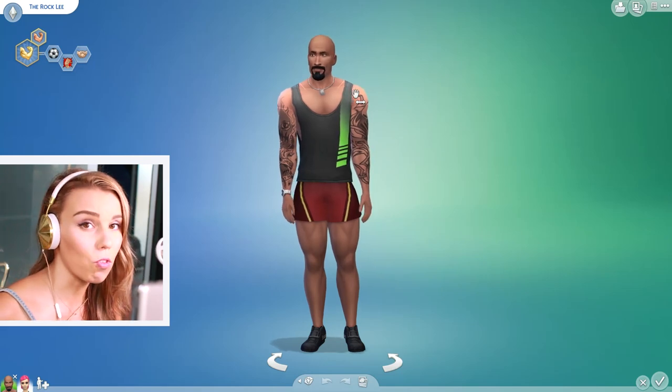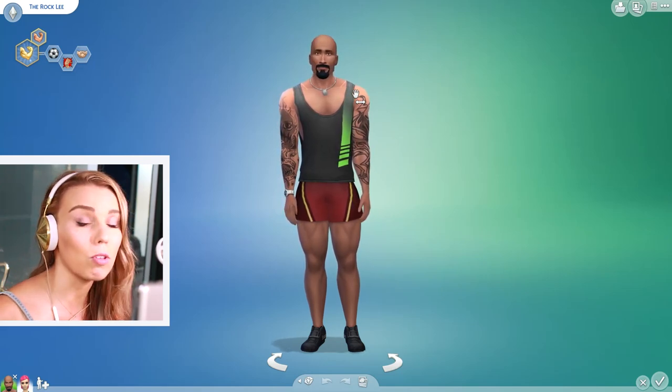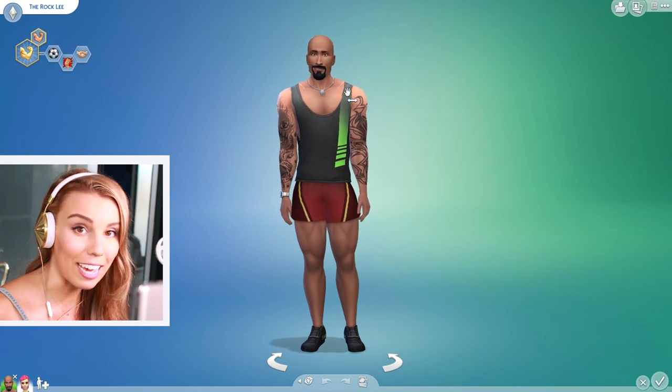The next game pack is Sims 4 Spa Day, focused on health and wellness. It gives your Sims the ability to visit a spa lot, use a sauna, take a mud bath, or do a yoga class. A highlight for me was the build-and-buy mode. There's also a new wellness skill you build up through yoga and meditation at home, plus a new sauna death.